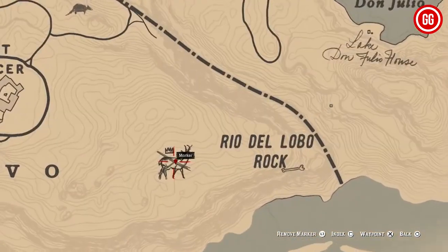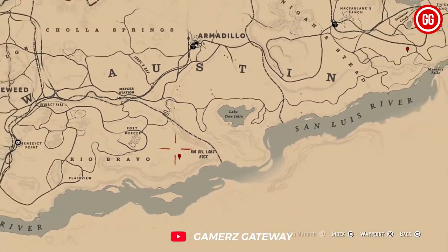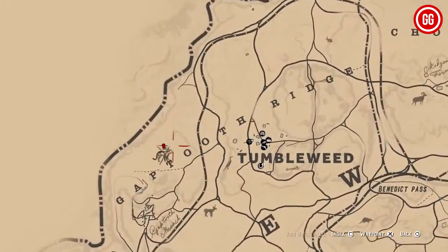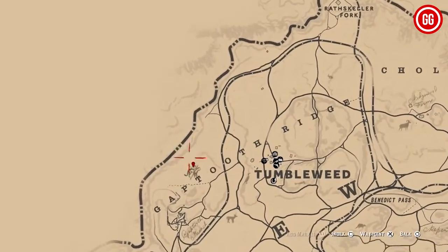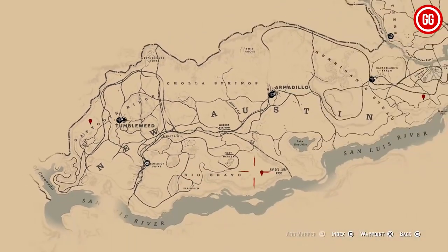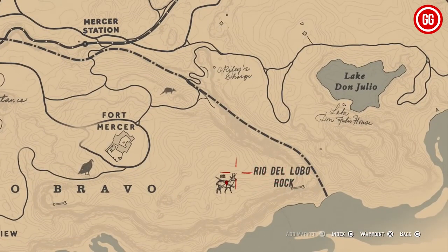So, there you have it — all 16 legendary animals you need to track down in Red Dead Redemption 2. None of them are in Blackwater or New Austin. I hope this guide helps you in your legendary animal hunting adventures. If you enjoyed the video, please give it a thumbs up, and don't forget to subscribe for more awesome content. Thanks for tuning in, as always.